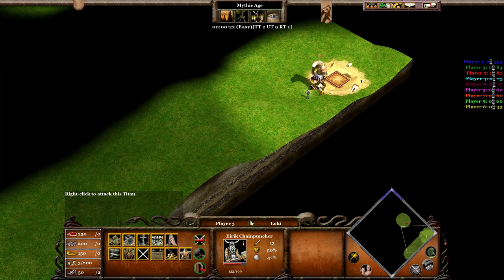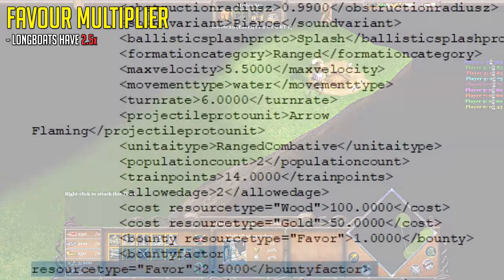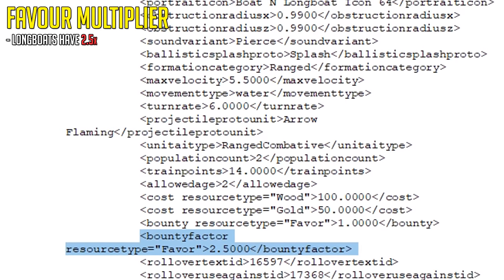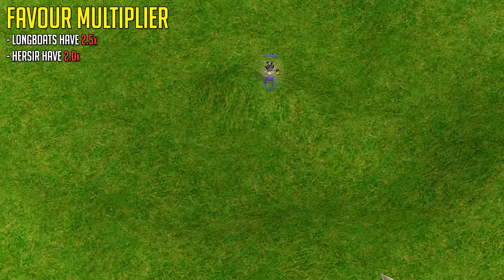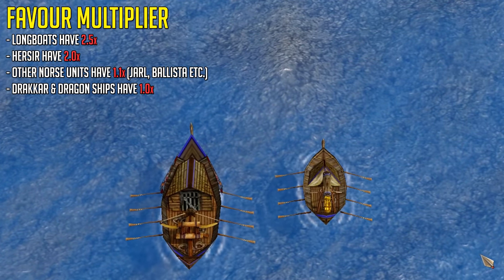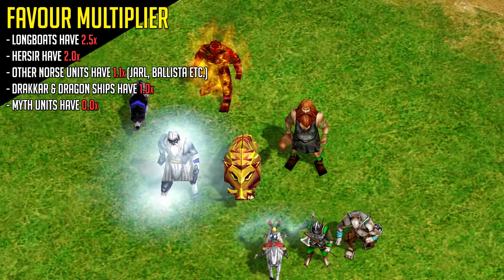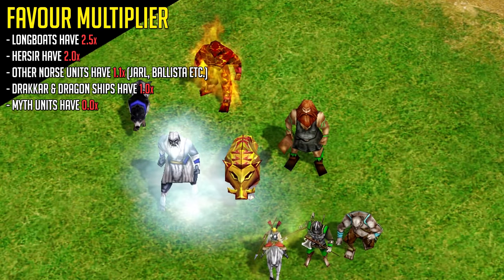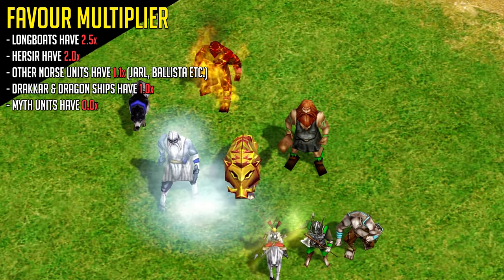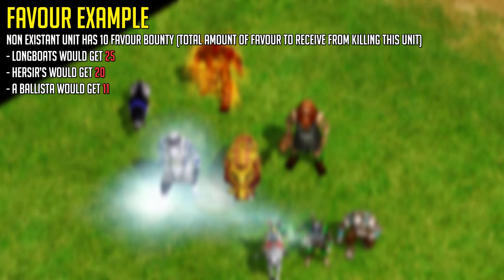Therefore we need to look at the favor multipliers of the various Norse units. Longboats have the highest multiplier at 2.5. Next, Hersers have a 2x multiplier, which is why they can't be directly compared to siege units, as all other regular Norse units like a ballista have a 1.1 multiplier. Both the Dracar and Dragon ships have a 1x multiplier, and finally myth units seem to have a 0x multiplier, meaning they cannot generate favor. So if you could gain 10 favor from a random unit, you'd get 25 with longboats, 20 with Hersers, or 11 with a ballista.